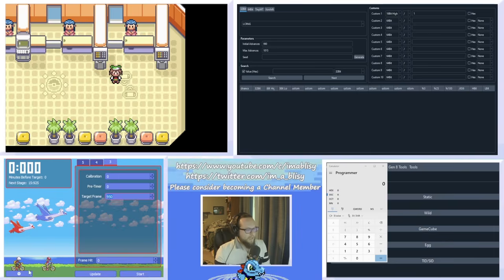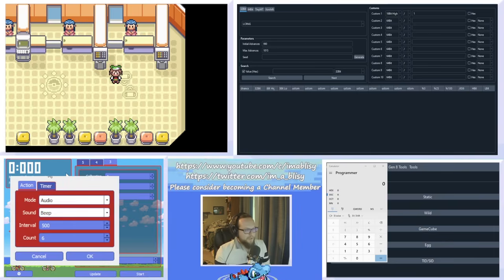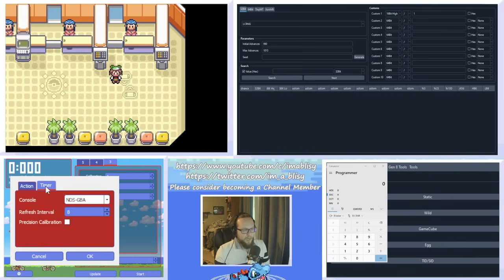Once that's done, click the settings cog and a preferences box will appear. Leave the action tab alone, but go to the timer tab. There's a section that says console. If you're playing on a Game Boy Advance, Game Boy Advance SP, Game Boy Micro, or Game Boy Player for the GameCube, click GBA. For DS, DS Lite, or 3DS Virtual Console, select NDS-GBA.